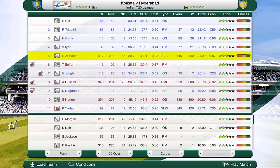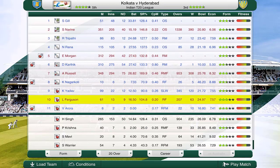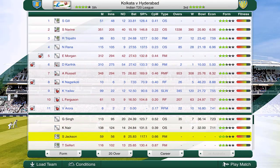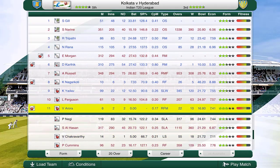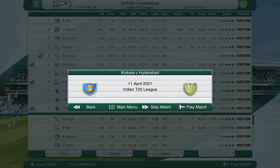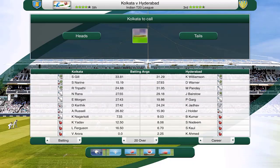Here we are with the Kolkata Knight Riders lineup. We've got Gil, Narine, Tripathi, Rana, Morgan, Kartik, Russell, Nagarkoti, Kuldeep Yadav, Lockie Ferguson, and Arora. There are quite a lot of players on the bench of course being the ITL. I'm definitely keen to make some changes if we lose. Let's just start the career mode straight away — here we go with our first game in the Indian T20 League.